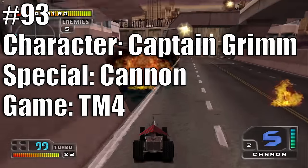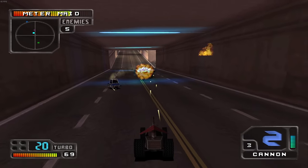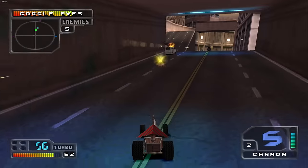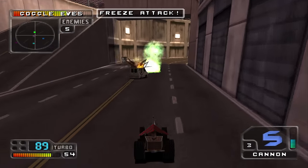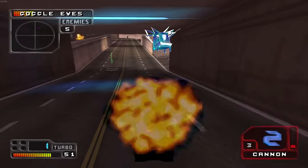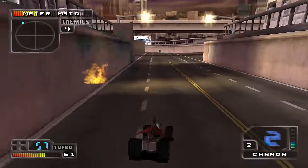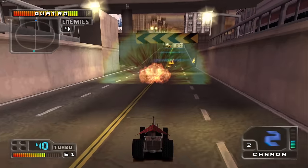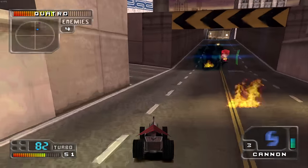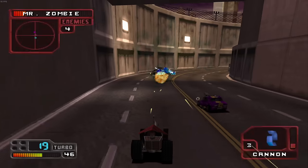Number 93 is Captain Grim's Cannon in Twisted Metal 4. His signature skill-shot special weapon is still present, but it does very little damage and sets opponents on fire — which barely matters in TM4 since they use turbo to escape. It's difficult to hit enemies with, and it gives you knockback, which almost no other special does. In some situations you could fire it while fleeing, get knocked backwards, and fall off a cliff.